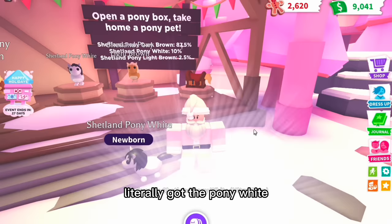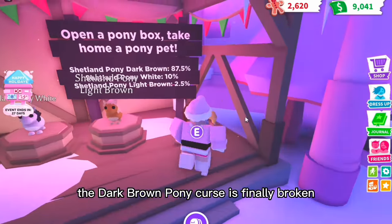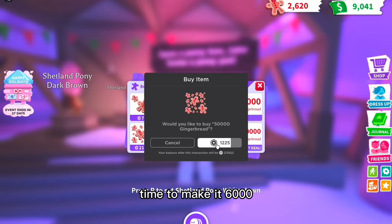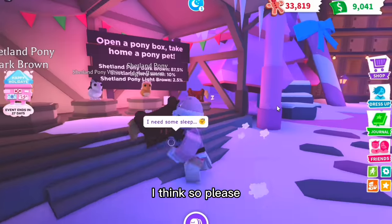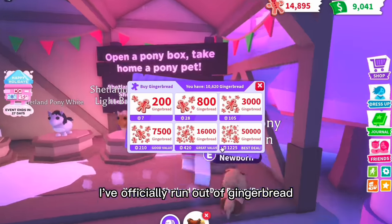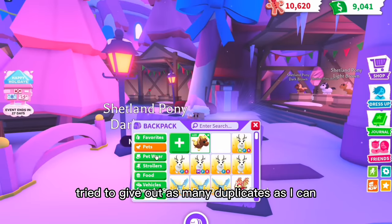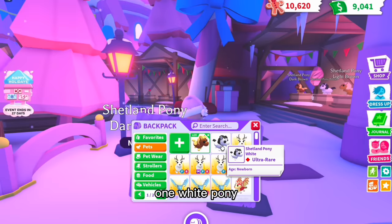Oh my god, I finally got the pony white after such a long time — the dark brown pony curse is finally broken! I've already spent about 5,000 Robux on Adopt Me today. Time to make it 6,000 because I need to get the legendary one, which is the light brown one. The curse is back though — I've officially run out of gingerbread. I might have some more on my alt account, but now I'm going to join a fan server and give away my duplicates.